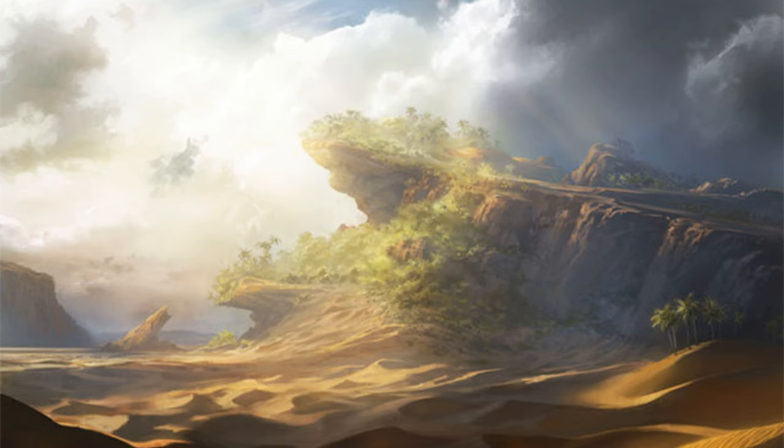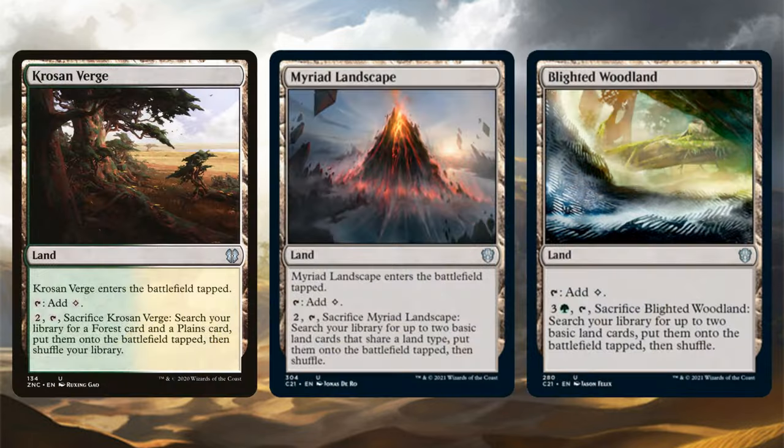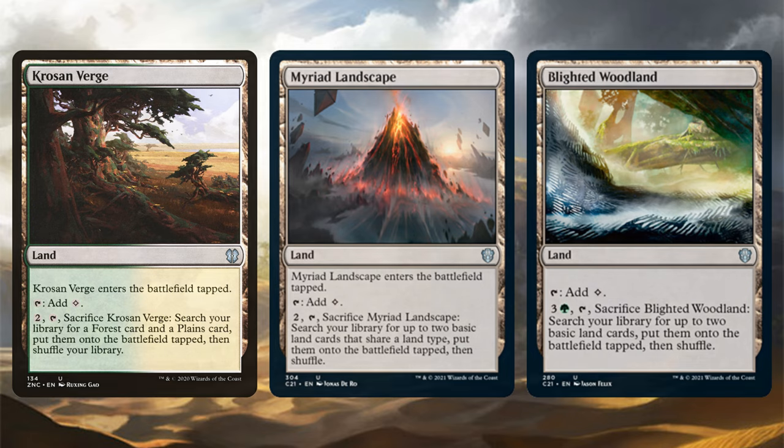Finally for ramp, we have Karametra, God of Harvests. This indestructible god rewards us with bountiful harvests each time we cast a creature spell, finding us either a Forest or a Plains from our library and putting it onto the battlefield tapped. We can also ramp using some lands — Krosan Verge, Blighted Woodland, and Myriad Landscape each sacrifice themselves to bring two lands from our library into play.